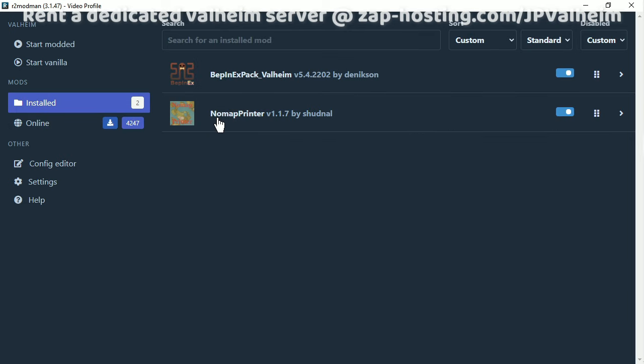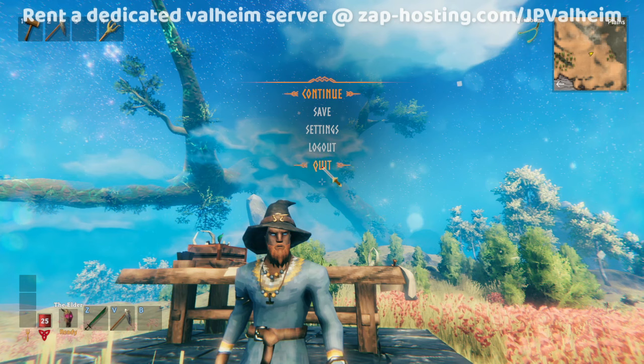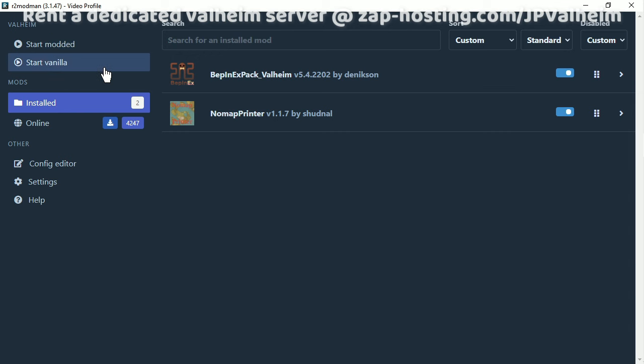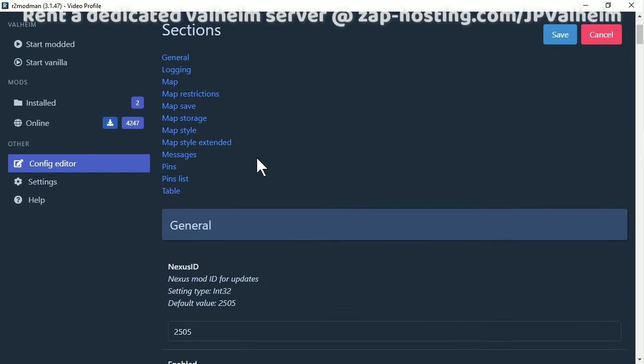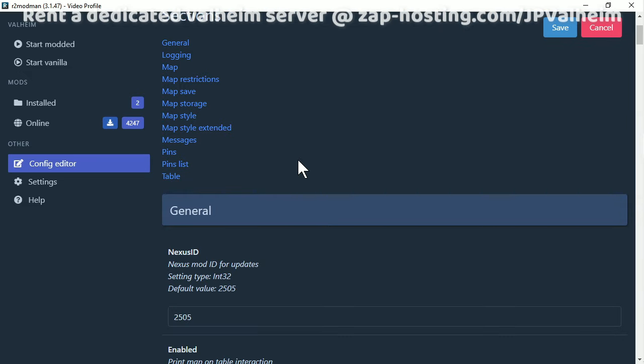It should look like this. Now what you need to do is start modded. You need to launch Valheim this way once, and then exit Valheim completely. After you do that, you can go back to R2ModMan and reload it, then go to the config editor. You'll see here that you can go to the No Map Printer option right there, and this will enable you to customize all of the settings and pick the ones that you prefer.